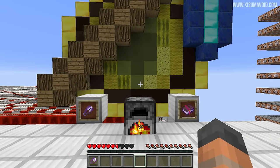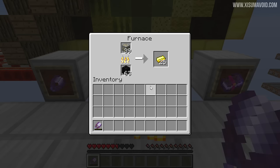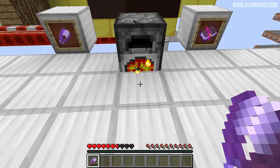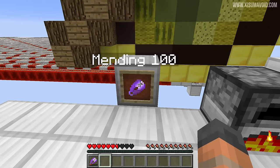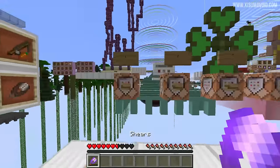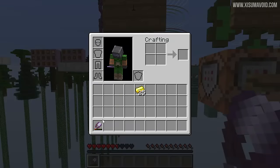Before making this video I tweeted to see if any of you had questions about mending, and there were three common ones. The first was about XP from a furnace — you can see here that the tool just got repaired, because collecting from a furnace basically creates XP orbs in front of it. The next was about shears with mending 100, which you can get using commands as a hacked enchantment.